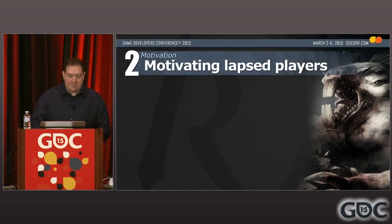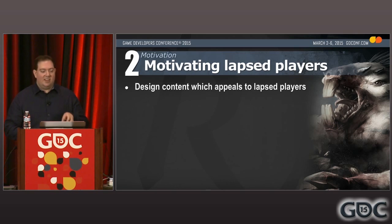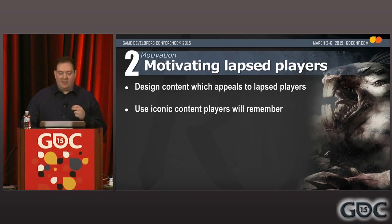Now we've got ways to reach out to lapsed players. What are we going to do to draw them back? And when's the best time to do it? I've really come to believe that it's possible to design game features that specifically talk to lapsed players. The challenge is to find features that are going to pique their interest. And a great way to do this is to focus on iconic and well-known content — so even if a lapsed player has been away for a while, it's something they'll still remember and a concept they'll still get excited about. I recommend using characters, locations, or game features that players have strong attachments to and are likely to still care about.